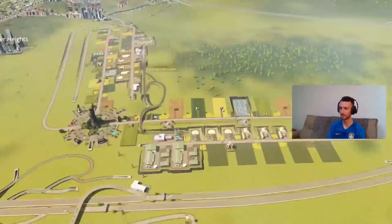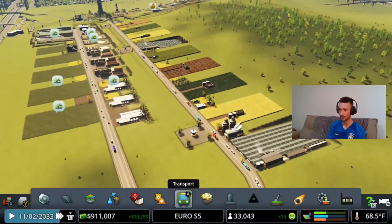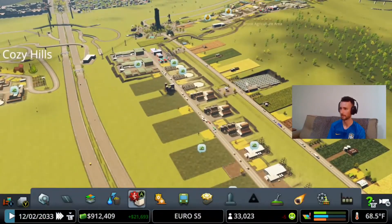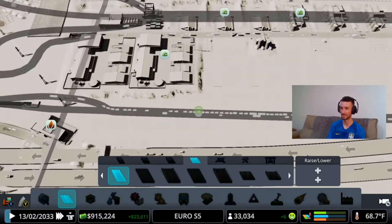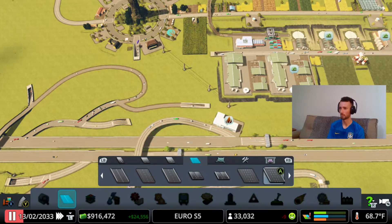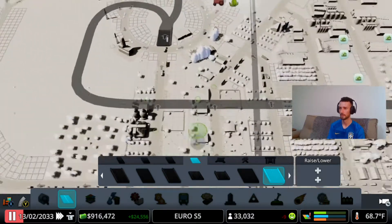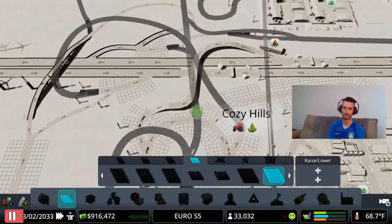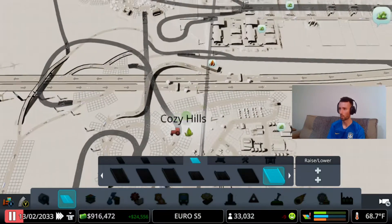So basically, in the last episode we expanded a little bit more the Eastern zone right here. But as you guys can see, the traffic is increasing by a big margin, and the traffic issue is massive. We have almost $1 million, so we have to do something proper. We have to change this 100%. I can't really stand looking at this anymore.